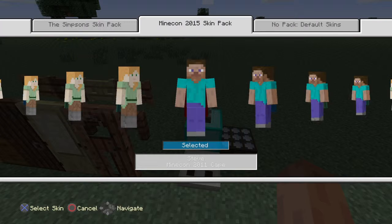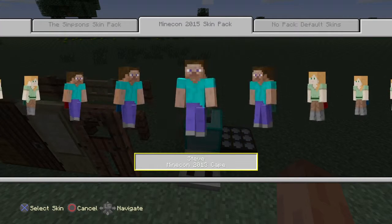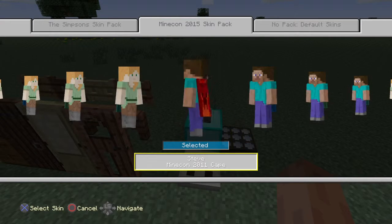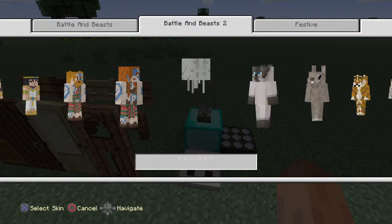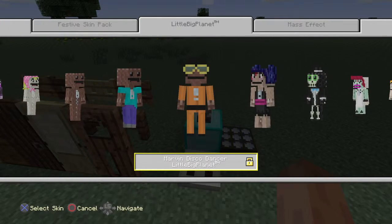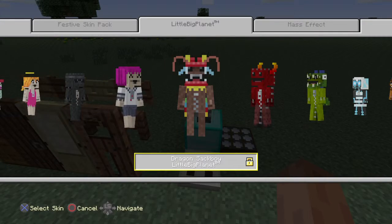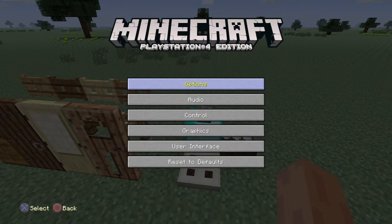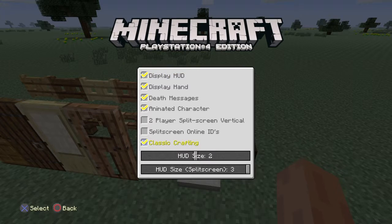They have released a new skin pack called the Minecon 2015 skin pack, which includes capes. I am matching this one with a creepy cape but I may change it to the pickaxe guy. Let's go and have a look at our Little Big Planet skins - complete epicness, I am loving it. Cave zones is a new option as well.